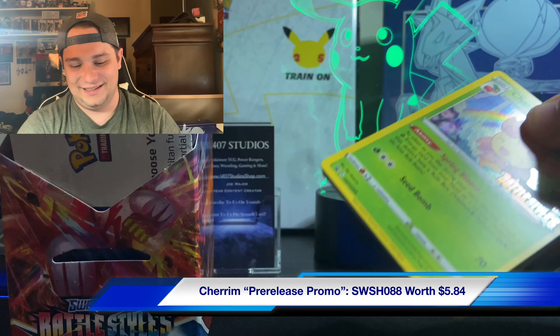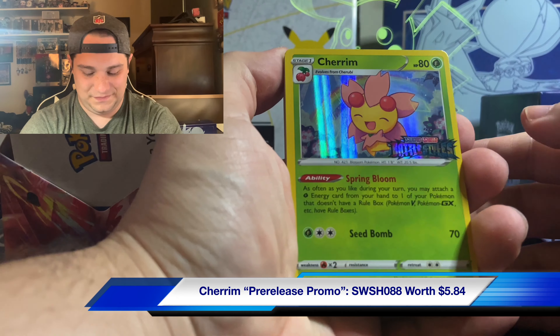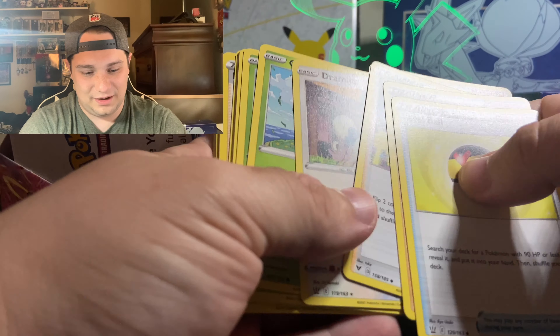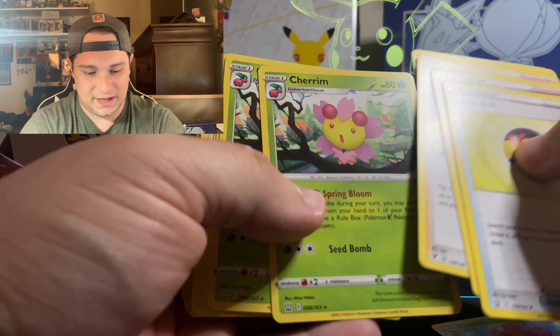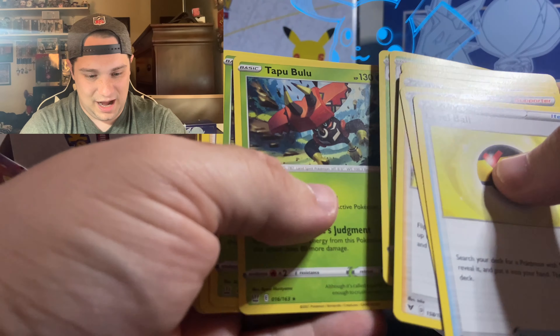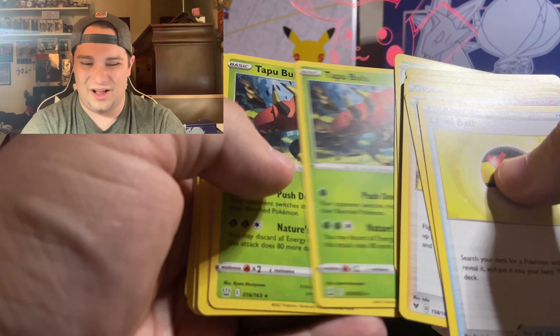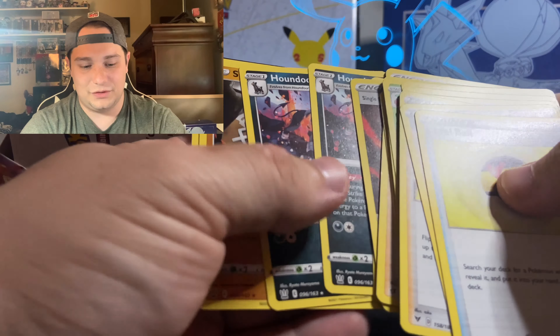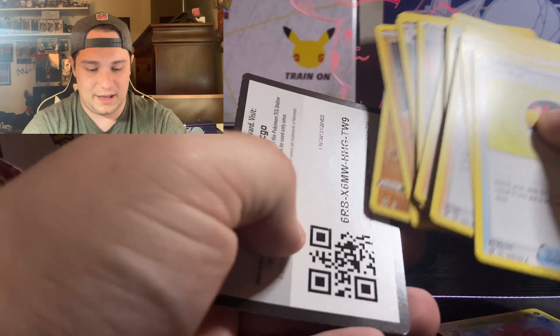We got a Chirarum. Let's see what the cards are in here — Level Ball, some non-holographic rares, a couple Chirurums, Tsareena which I think was a holographic, Single Strike Energy, and a couple Houndooms. Non-holographics, not bad. And a code card — good luck to whoever is able to redeem that.